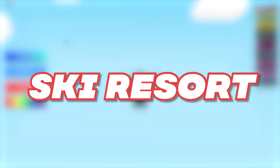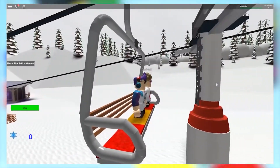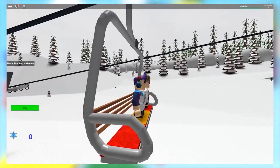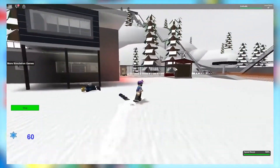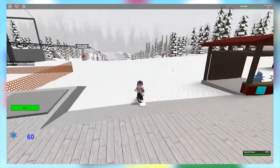Ski Resort, created by Passy Games, allows you to enjoy the winter season at a ski resort. You can hop on the chairlift and take in the surreal wintry sights. This game is best enjoyed with friends, so bring your friends to the ski resort as well and enjoy the stunning scenery together.